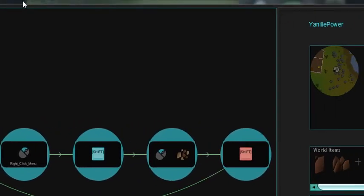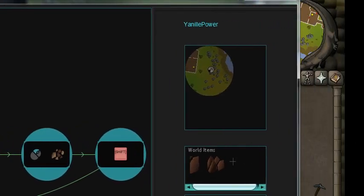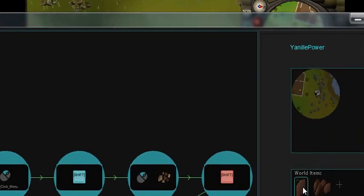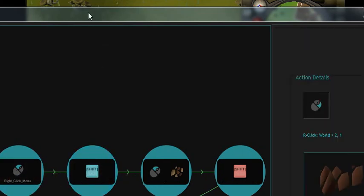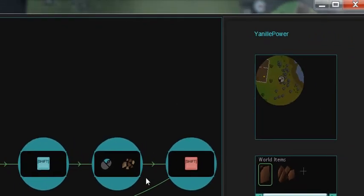From the rock: right-click, mine, hold shift, click, release shift, repeat. Now you can see right here I have another world item that's not in there, so let's add that. Left-click, drag — there, now you can see I dragged it in, so they're both there.